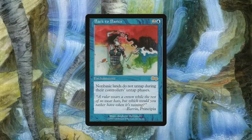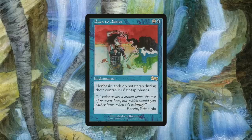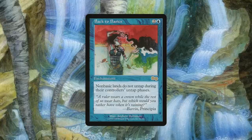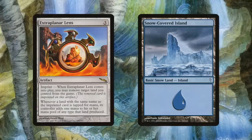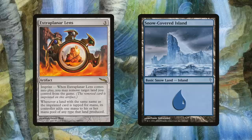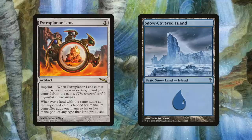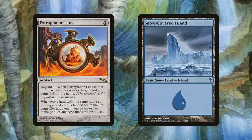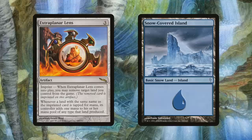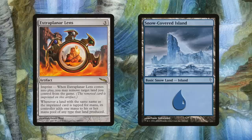We're in mono-blue, so the deck runs Back to Basics — thankfully more affordable since its recent reprint — delightfully punishing most, if not the rest, of the table. Urza caused the Ice Age, so it is on-flavor to use the Extraplanar Lens and Snow Basic Land trick. Snow-Covered Islands — oh yes. When Extraplanar Lens enters the battlefield, you may exile a target land you control; whenever a land with the same name is tapped for mana, its controller adds one extra mana of any type that land produced. Since opponents are unlikely to run Snow-Covered Islands, all our basic lands essentially tap for double blue.